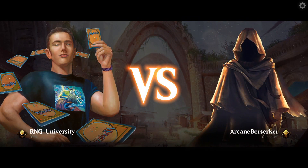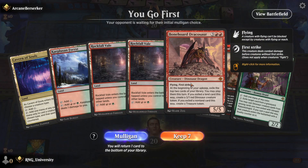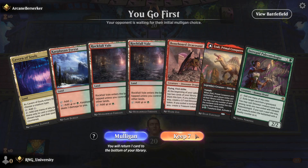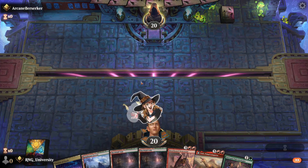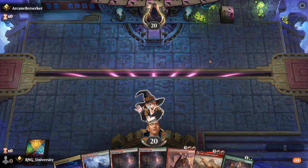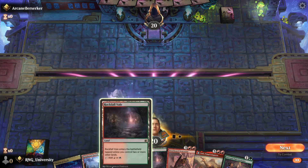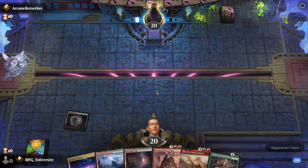Alright, our opponent is the Arcane Berserker — that's a long name, even longer than mine. We're going to go first. Can we afford to keep something like this going first? I'll try. I'd like to have more mana dorks, but we have one, and you can always hope to draw your one-drop mana dork every game. A tap land — whatever would I do.